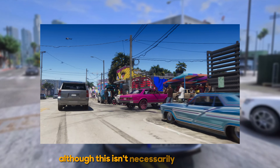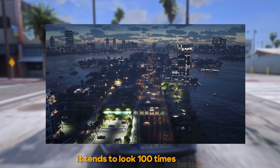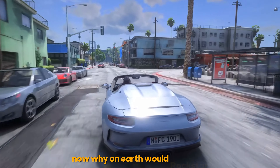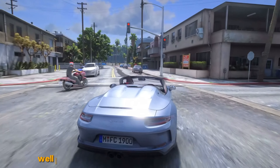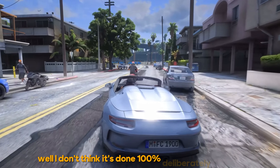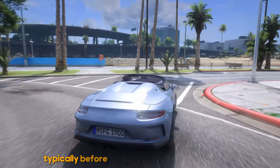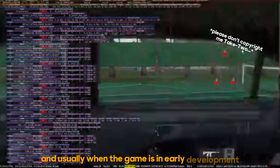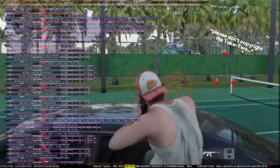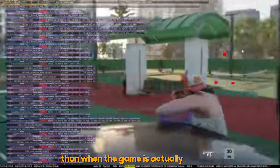Although, this isn't necessarily a bad thing, as when the game releases it tends to look 100 times better. Why on earth would Rockstar deliberately make their games look worse in the trailers? I don't think it's done 100% deliberately. The trailers are one of the first things Rockstar make — typically before they've done polishing the game, and usually when the game is in early development. Therefore trailers, especially the first trailers, look a lot worse than when the game is actually released.